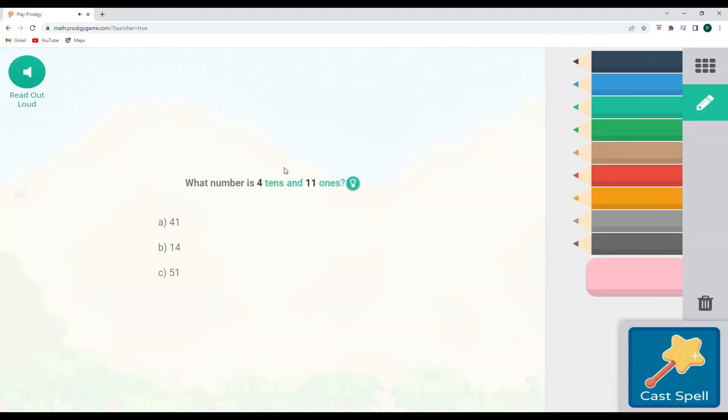Let's go ahead and do a Falling Star Smash. What number is four tens and eleven ones? This one I'm going to have to write out because the ones are going into the tens place. So we have four tens — that is going to be 40. Eleven ones is going to be 11. We're going to have to add these together: one plus one is one in the ones column, and four tens plus one ten is five tens. Five tens and one one is the number 51.